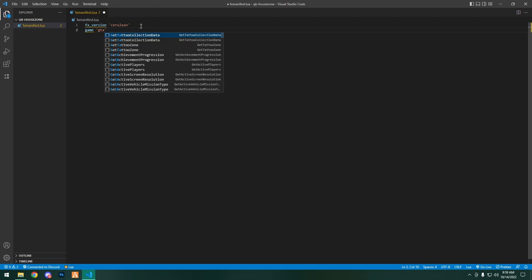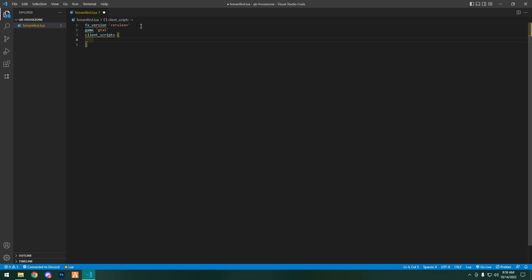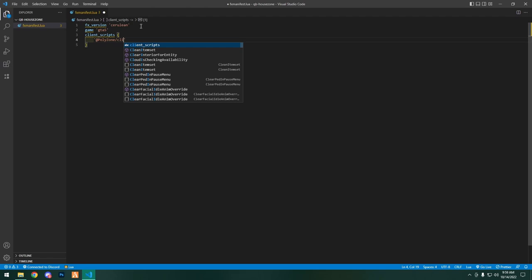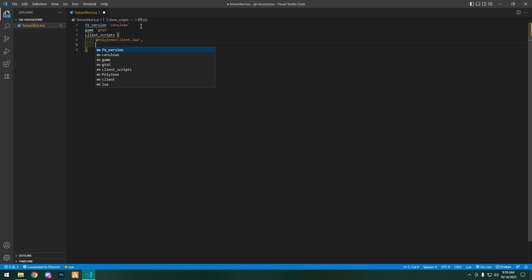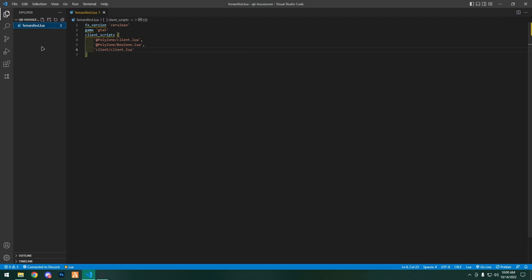In the manifest we want to put fx_version, then game with 'gta5', and we want to do client_scripts. In here we're going to put the client folder path — client/client.lua. Next we're going to reference our client folder which we haven't made yet, naming it client slash client.lua.